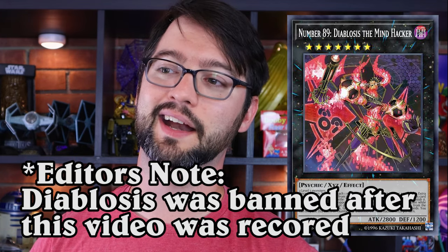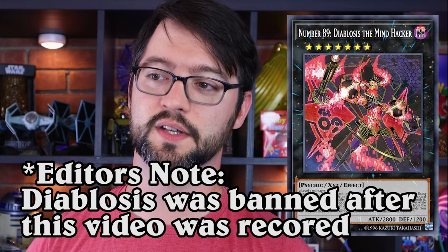A typical Kashtira board will probably consist of a couple of cards. It'll consist of their first XYZ monster, Kashtira Shangri-Ira, Kashtira Arise-Heart, and the ever-so-spicy Number 89 Diabolosis.